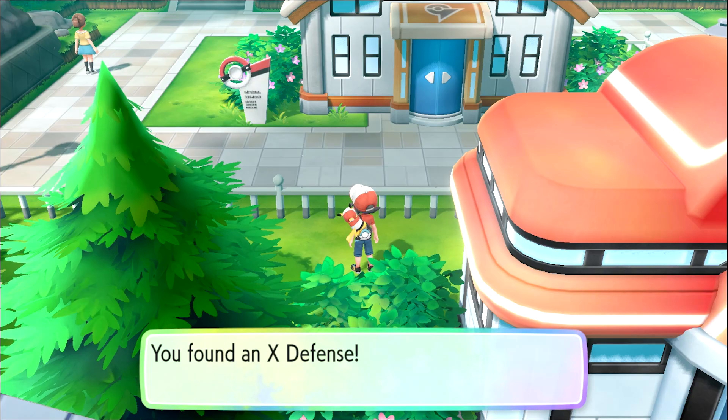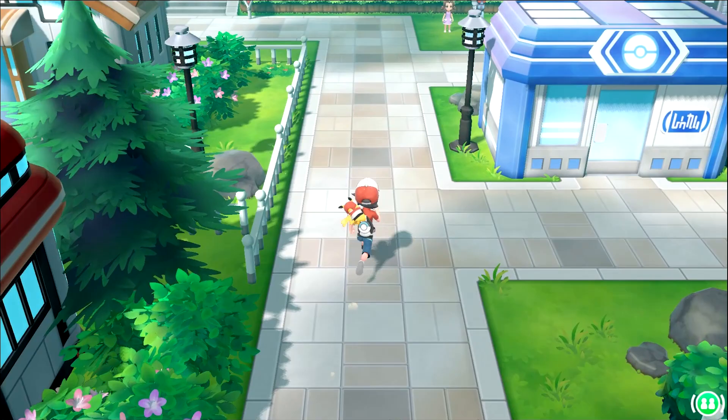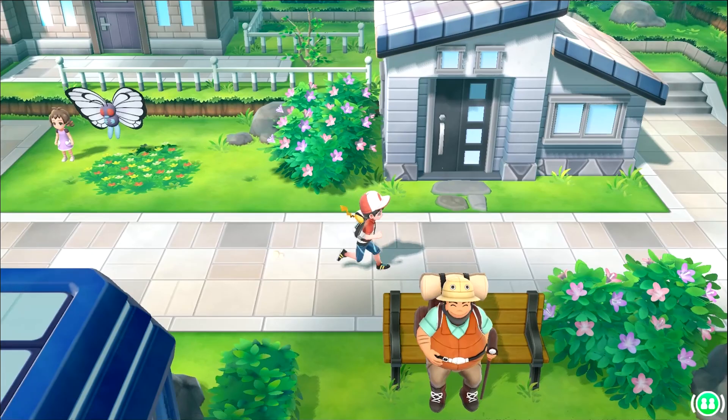Our rival is not Blue — it's not the same person I thought it was. Let's work our way through the bushes — got an X Defense, nice! Put it in the battle pocket. We beat a gym leader. Do we need to heal our Pokemon? Nope, they're all healed up — it's like the battle with Brock never happened. We can move on to the next area. This is the Museum of Science — we don't need to go in there, we're heading off to the next route.